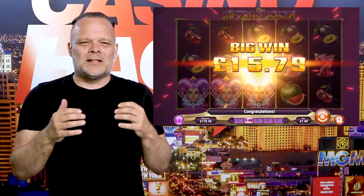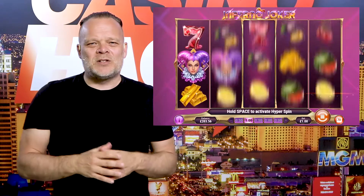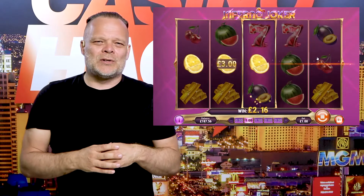The wild symbol does as a wild should and helps you land more wins, whilst the re-spin feature is triggered every time you land the joker symbol with an orange hat on reel three.